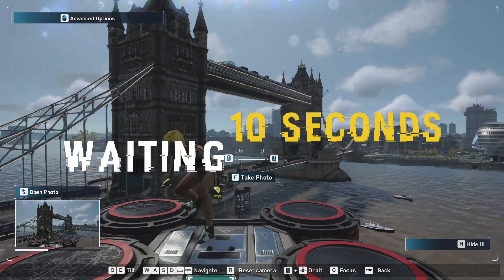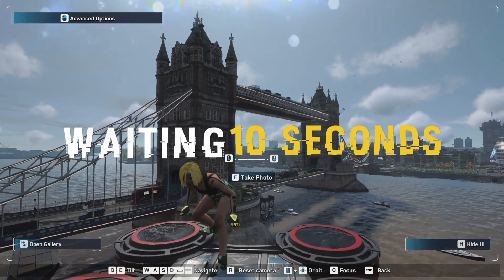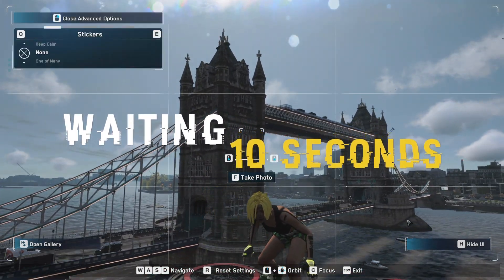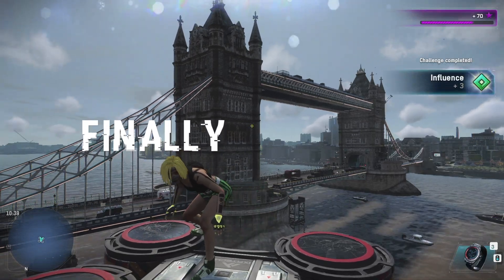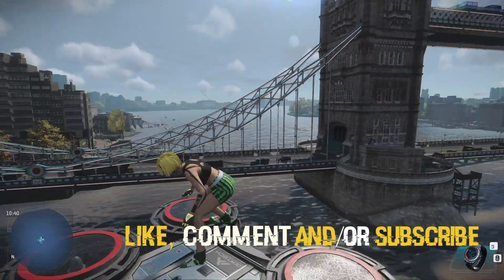Then you need to take a photo, and it just takes forever — this is why I hate using a spy. Wait about 10 seconds, and then finally it does come up. You get the influence and that's it — pretty easy.